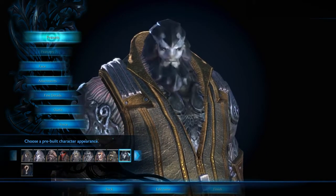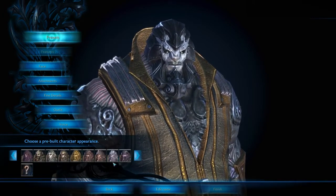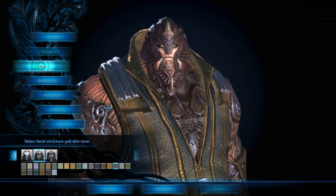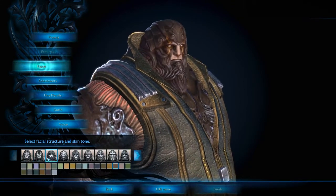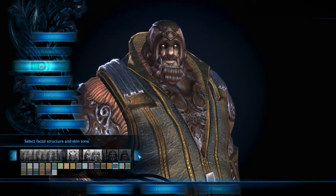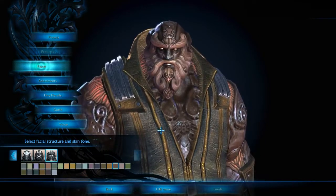So these are just random presets — about 20 of them on every single race. We can't go to features; they don't have any features, that's weird. Okay, let's just go to face and pick one ourselves. That one looks okay. I think I'll pick the one with the helmet — actually no, I want to see some eyes. Yeah, that's good.